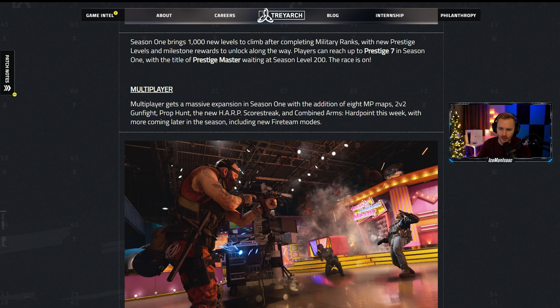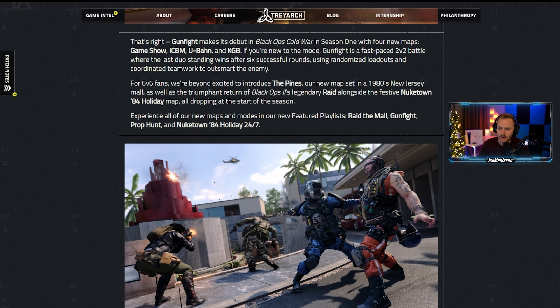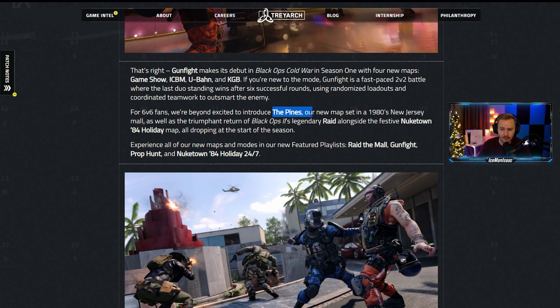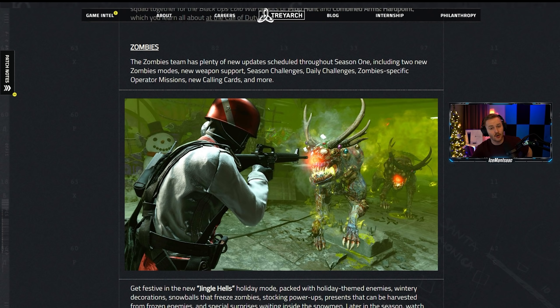Prestige Master is waiting at level 200 — the race is on. It's something exciting that we're not just playing toward level 155 and capping out. For multiplayer, you have eight additional maps, 2v2 Gunfight, Prop Hunt, the new HARP scorestreak — basically the VSAT — which lets you see where enemies are aiming consistently, and the Combined Arms Hardpoint event.